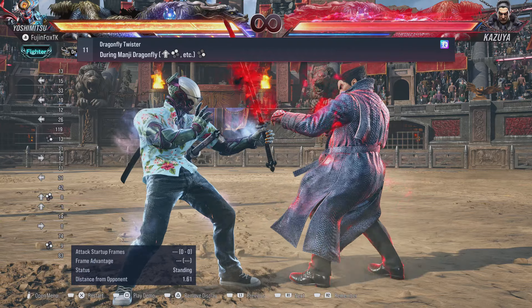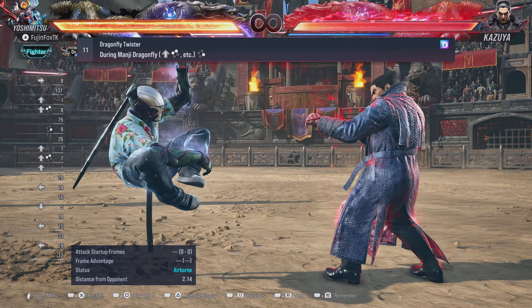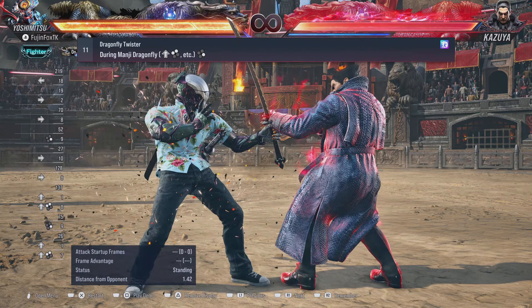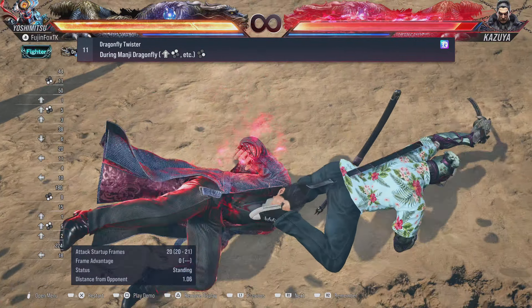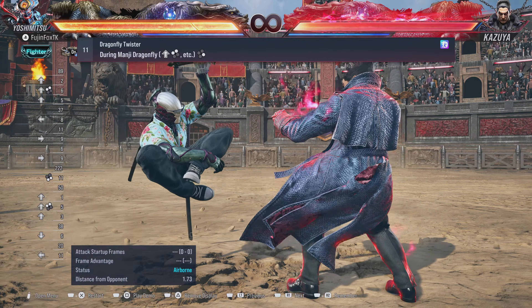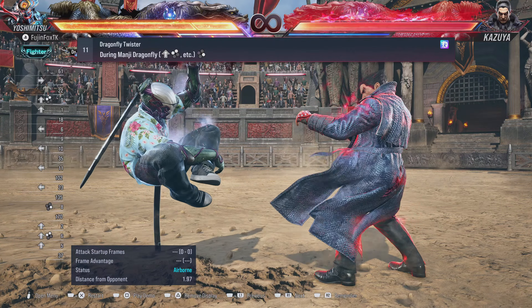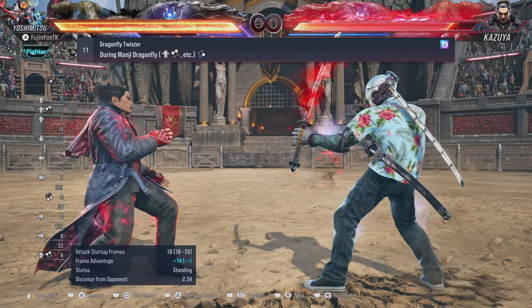Dragonfly 4 is another heat engager. Sometimes I'll just throw out a raw Dragonfly with Up + 1+2 and throw out a mid. If they're respecting that kick, you can throw out the unbreakable throw with 3+4. Your mix out of Dragonfly is either Dragonfly 4 or the throw — if you want to make people duck into the mid, hit with that throw. It's a really great move.